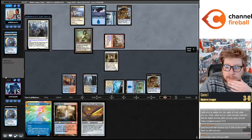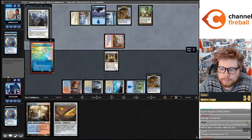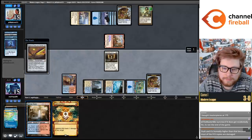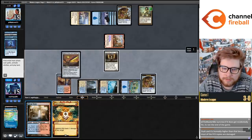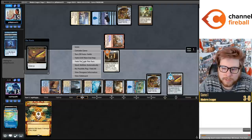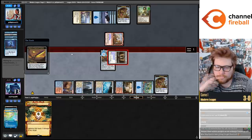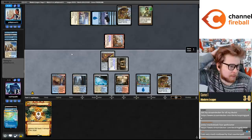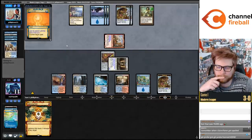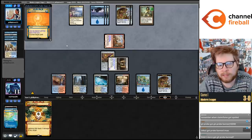Well I guess Spell Stutter Sprite is not going to be that good against them - they're playing no one-drops. They Counterspell the Sprite. They have Force with blue cards as the last two cards. They're playing it for Storm, not actually Storm - it was mostly the best Probe deck. Oh, now we can steal our Ragavan back!